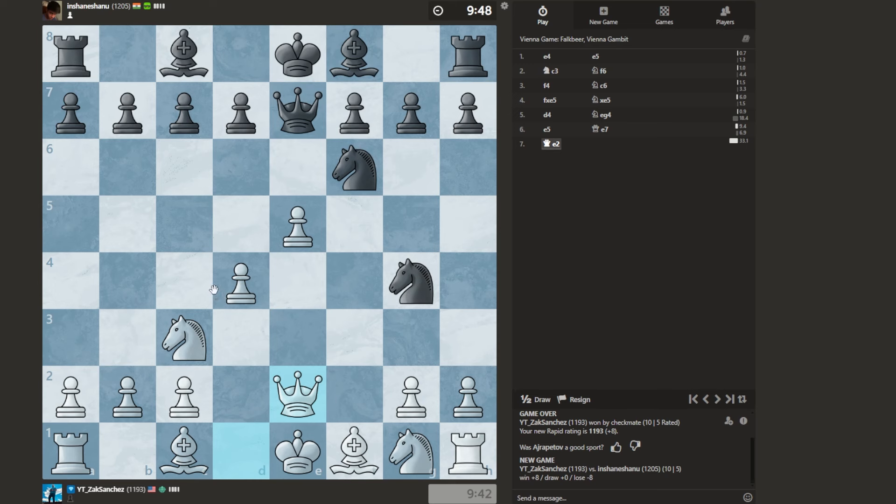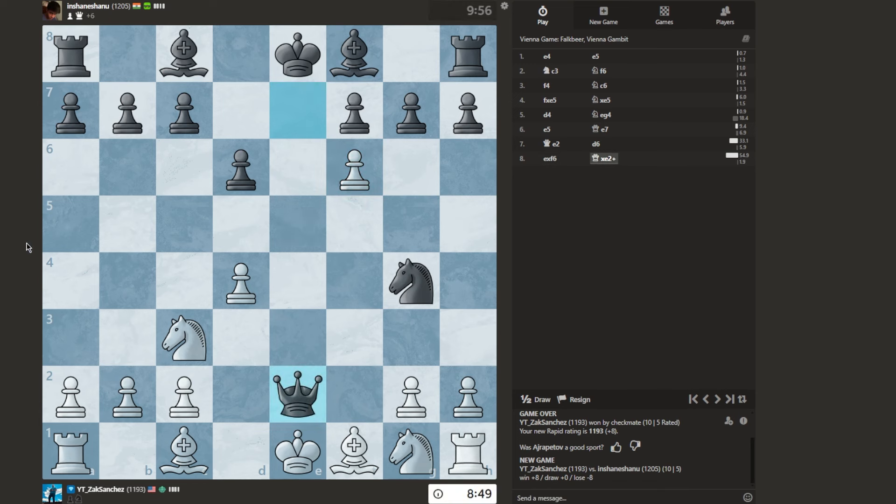I don't know if it'll work. He pushes here. I think I can go Knight here, and then if he goes back, I check. He takes it. I take here with discovered check. I think that's it. But if I go here, he'll just take with his Knight — so I guess I just take this Knight. That's probably the better option.